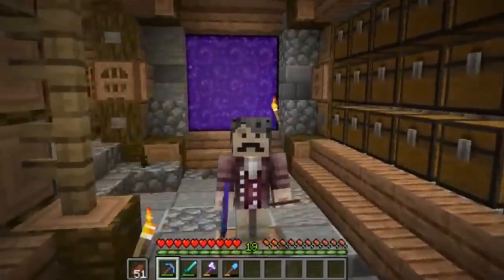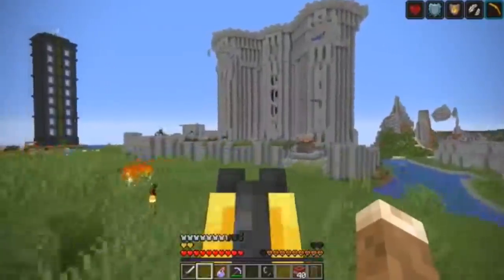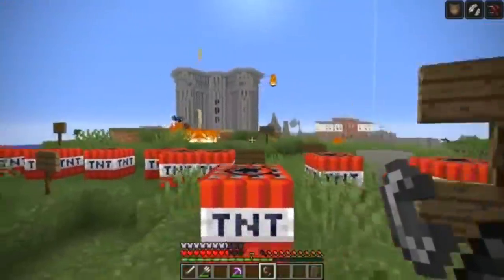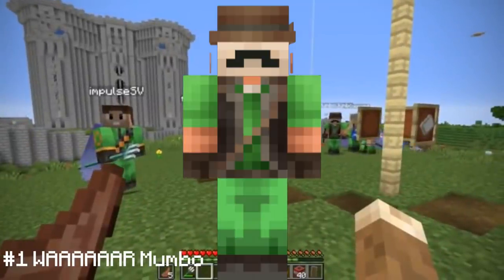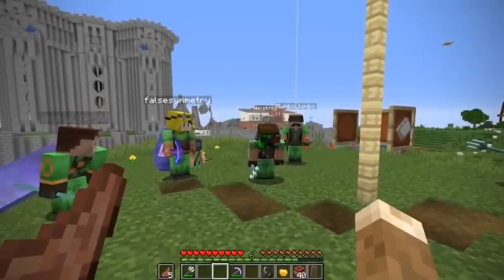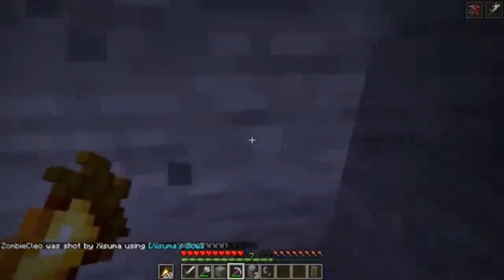The holder of the number 1 spot with a very high 24 points out of a potential 30 is Army Man Mumbo. I gave it a 9 for plot because this skin had a very big relevance spanning multiple episodes in the war, and an 8 out of 10 for detail because it was really well done. The colors are nice, same for the variety of pixel arrangements, and the hat covering the eyes is a lovely touch. For creativity I gave it a 3, as it was a pretty standard war skin — nothing too special.